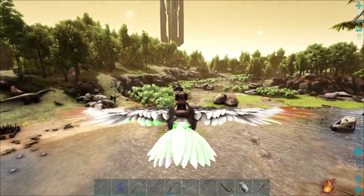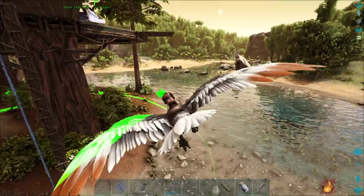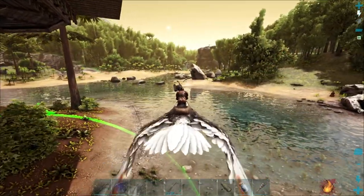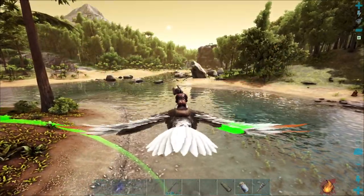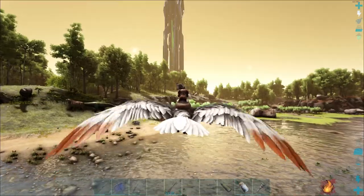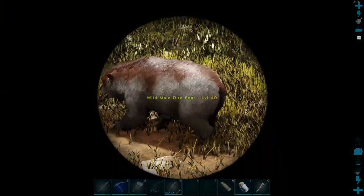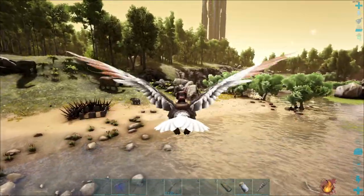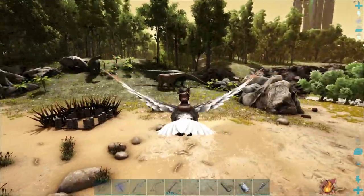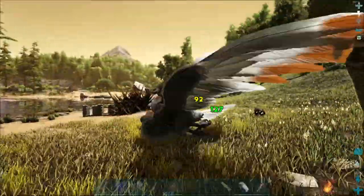Hey, it's me, Droopy Pawing. I'm back from the emergency, and now we're gonna try and tame the level 95 Baryonyx that's over here at my house. I need to get rid of this bear — maybe get a little more fur for fur clothing.